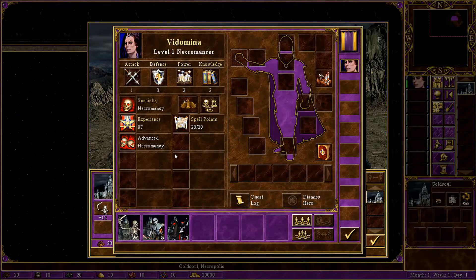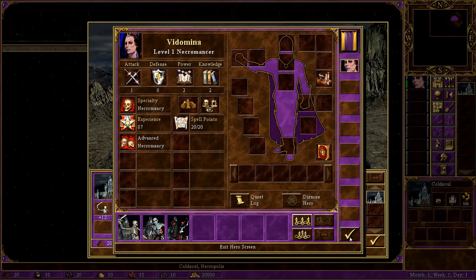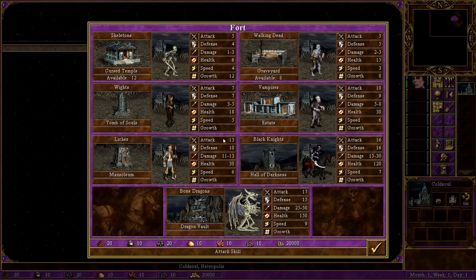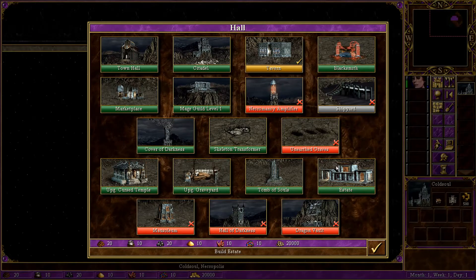So we start with Vito Mina — she has advanced necromancy and the specialty of necromancy, so this is actually quite a good one. Welcome to the eerie place. State is always a good one to begin with.